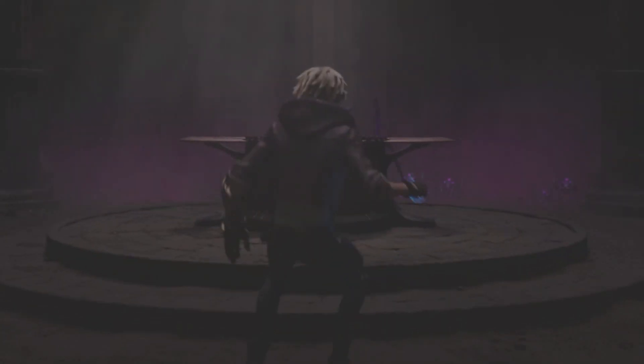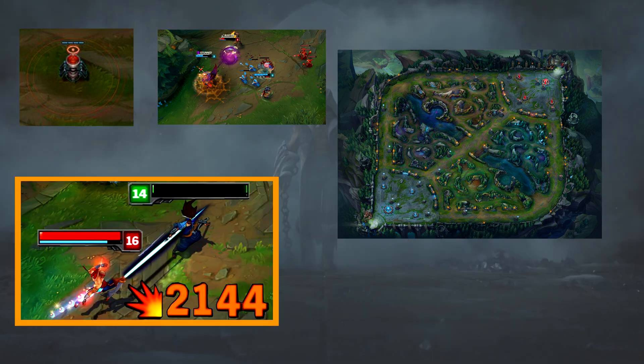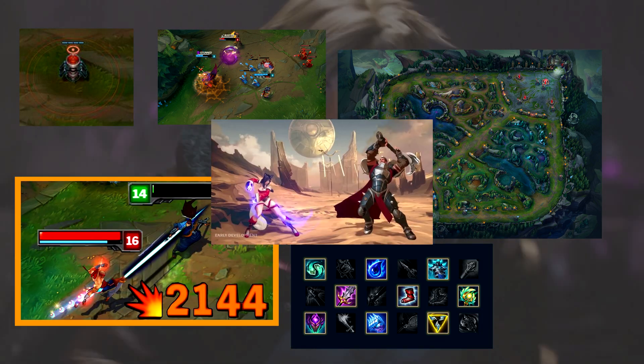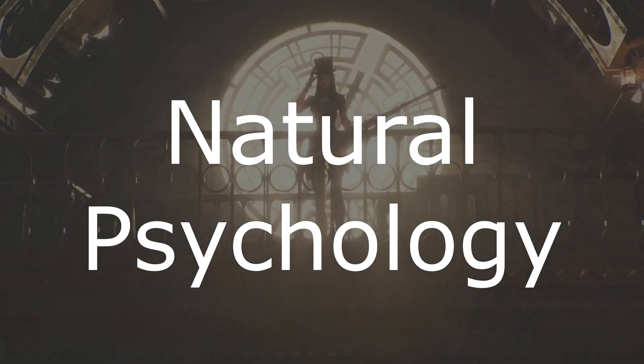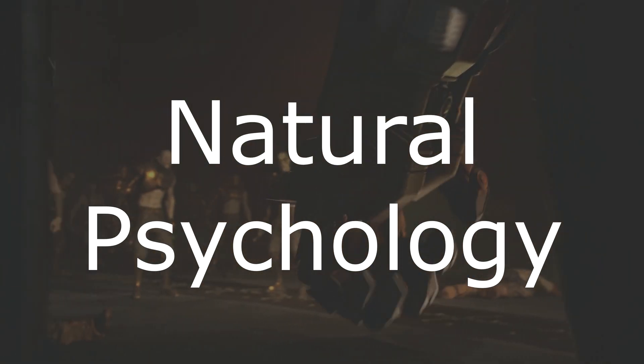Now you've learned the main four buttons, you also need to learn about warding, kiting, locations, combos, items, counters, and so much more. The possibilities are endless, and the more you learn about the game, the better you will play. This is all part of a natural psychology model where humans just want to improve constantly, especially if they see someone better than them at it.